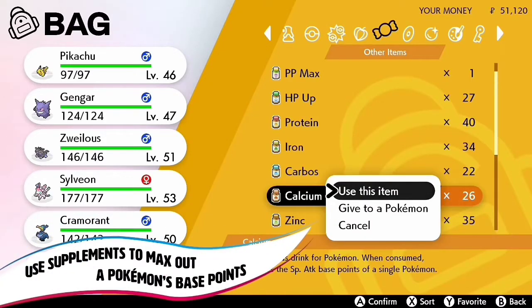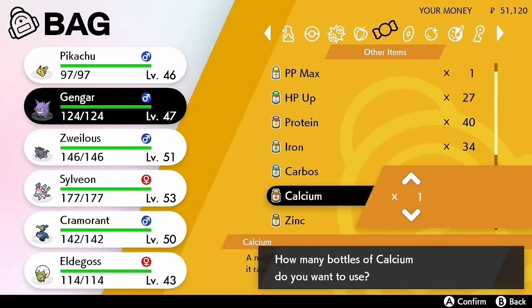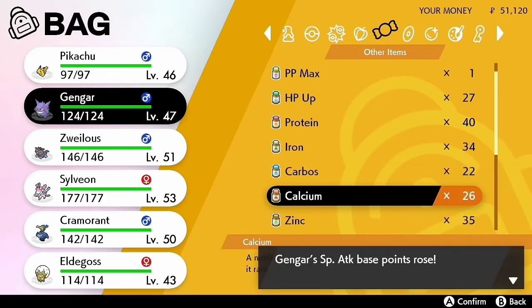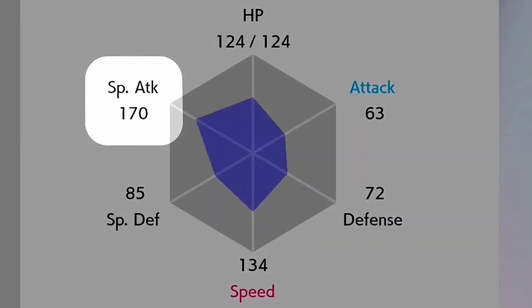Now you can also use supplements to max out stats. Before you could only use supplements up to 10 in each stat, but now you can actually go forward and max out the stat. I'll explain effort values more at the end of the video just to explain why this is important and really cool.